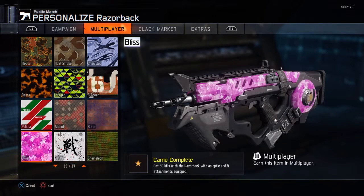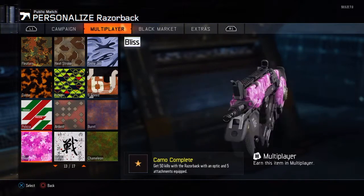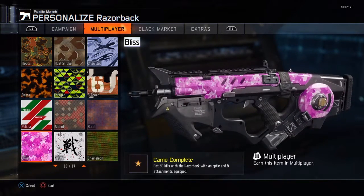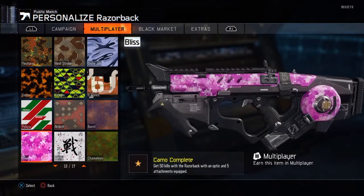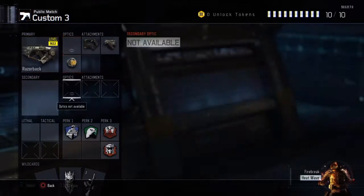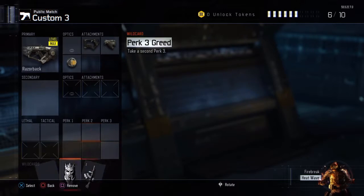The next camo I went for is Bliss, because I'm pretty close to prestiging. If you saw the start of the video, I'm almost at prestige. I just knocked this out real quick, and I'll tell you all the attachments I used.